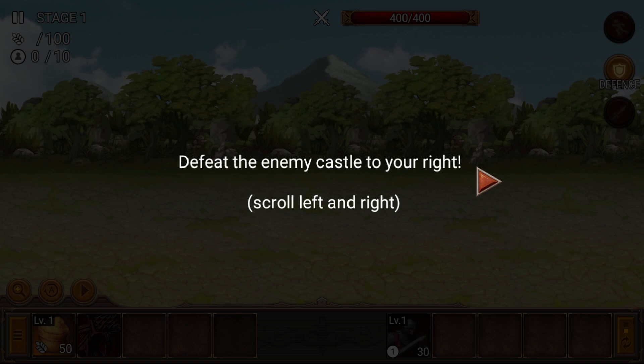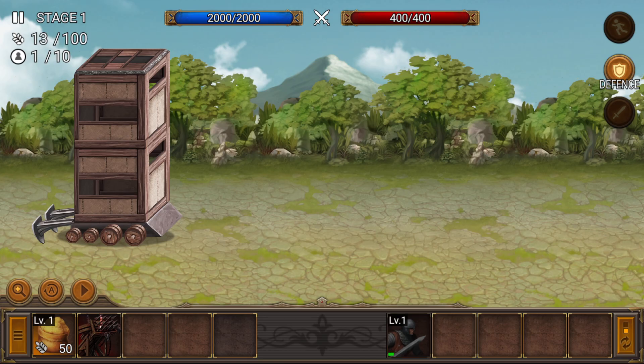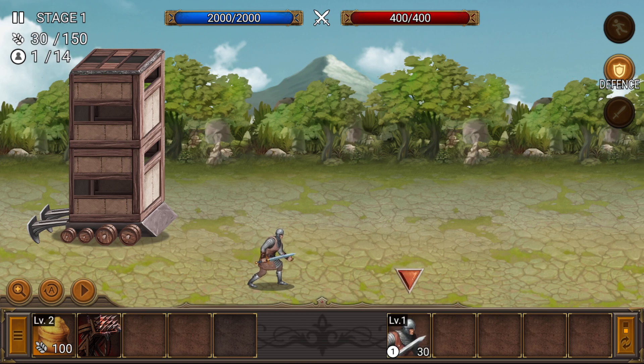This is the only story you really need: 'Defeat the enemy castle to your right.' That's the story. Now there are some variations I've run into on occasion, but basically it's the same thing - kill them. That's your tower. The basic thing here is you're going to be saving up food in order to deploy soldiers, and you're going to be able to upgrade your food to save up more food to deploy even bigger soldiers when you get them. We've all been here before. This is the most basic fellow, the only one we have at the moment.